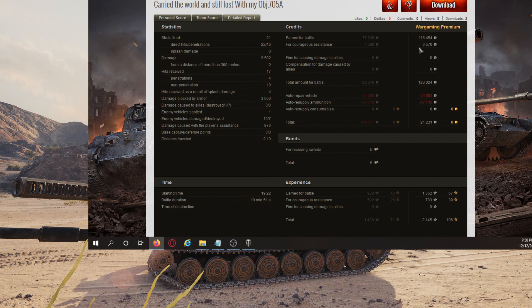With a premium account, he made 116,000 base credits, ladies and gentlemen. 116,000 — and that's from a tier 10 tank. That's base, not counting anything else, and that's from a loss. He got courageous resistance which gave him more credits. He did fire premium rounds and had to repair the vehicle, so he only came out with about 21,000 net — but 116k gross for a tier 10 tank. That's awesome. Also got 1,300 free XP which hopefully goes into crew training.